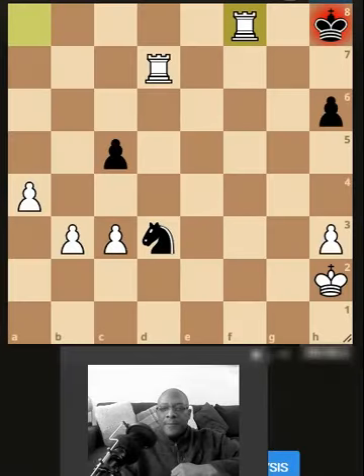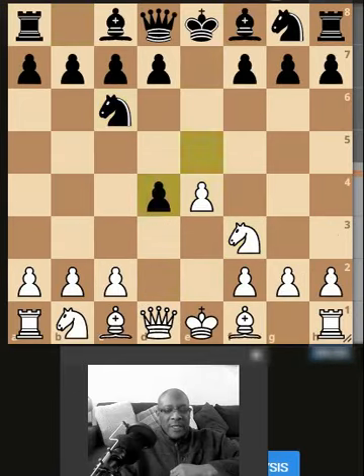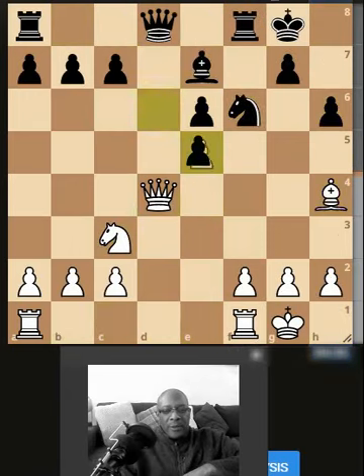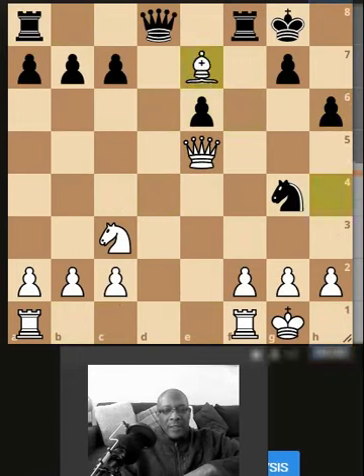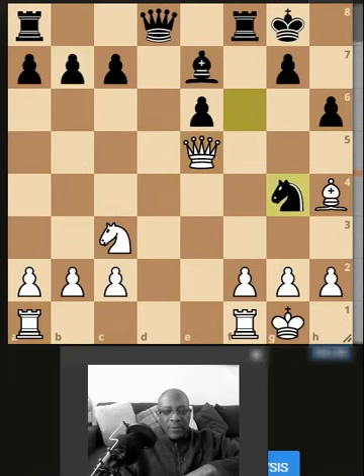But they did miss the opportunity to use their triple - that would have been quite damaging, really. Their triple: their queen, the knight, and the rook attacking the pawn. So, just blasting through - oh, we had like a big win somewhere, totally missed it, didn't we? Totally missed it. Yeah, we did the combination wrong; we sat there for a while - I thought there's something but we missed it.